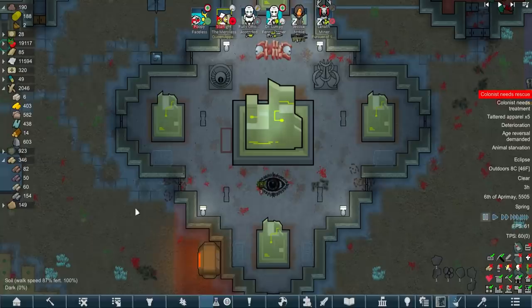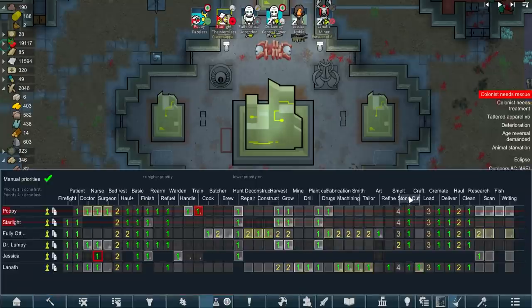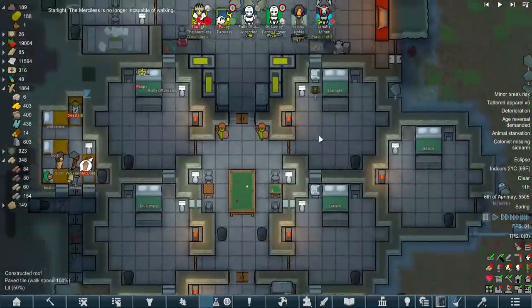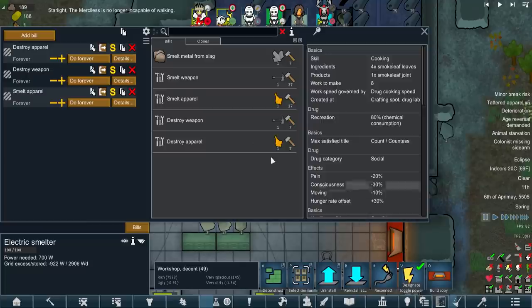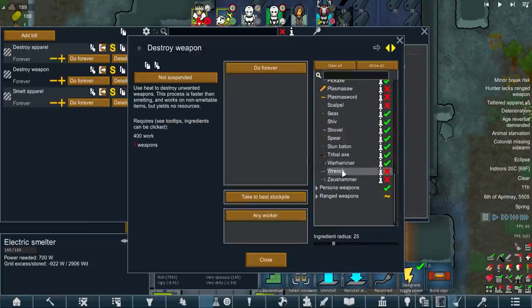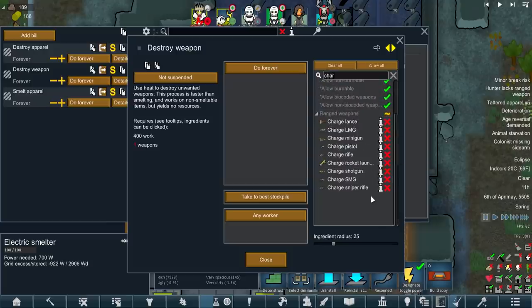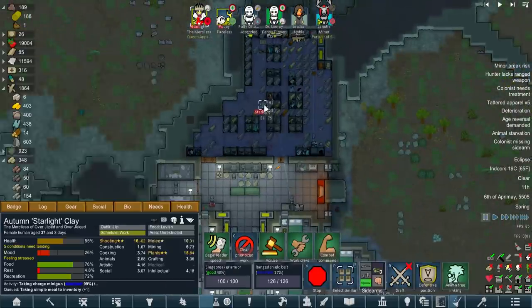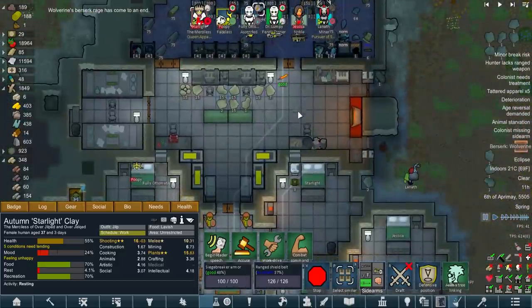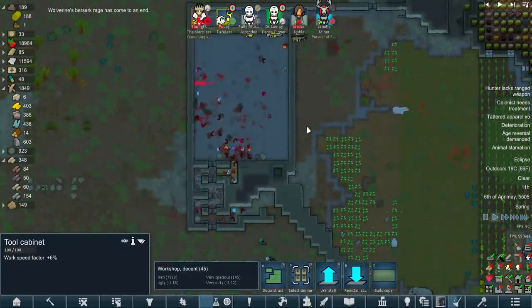Before we do that, this place needs a serious tidy. To say it's our holy building, it is a dump. Let's throw down a couple of bins, and honestly a nicer floor wouldn't go amiss, but we already don't have the resources for it. Marble blocks, limestone chunks - let's up stone cutting then. Both of Starlight's guns have disappeared. They are not smelted - they're specifically set up not to smelt any charge weapons. I definitely haven't sold them.